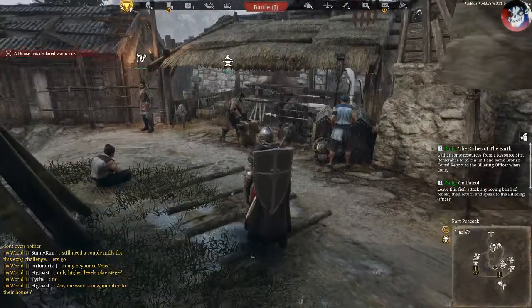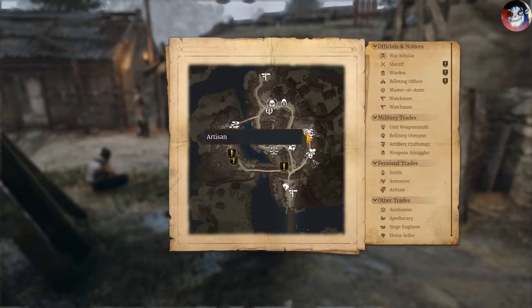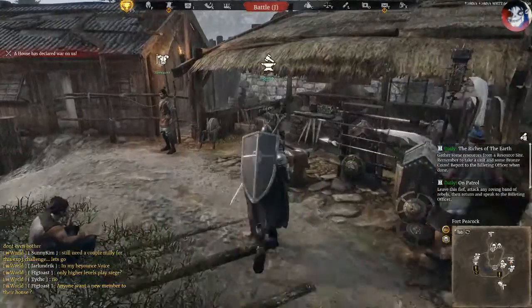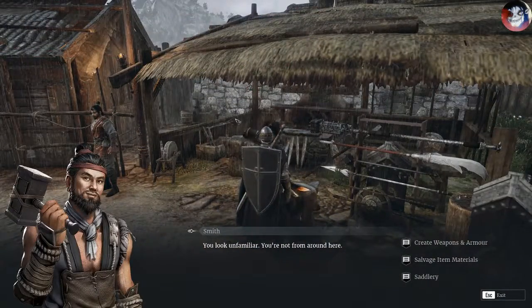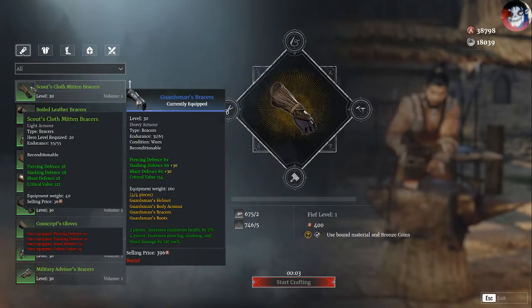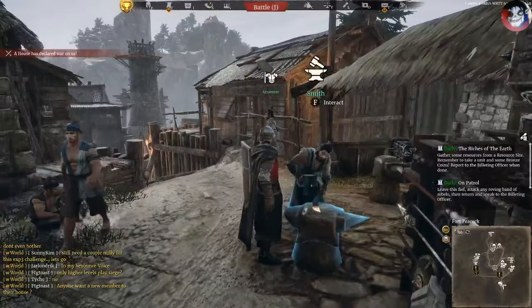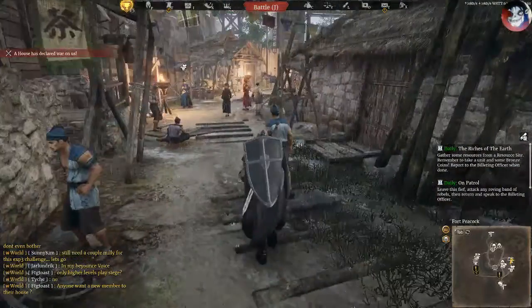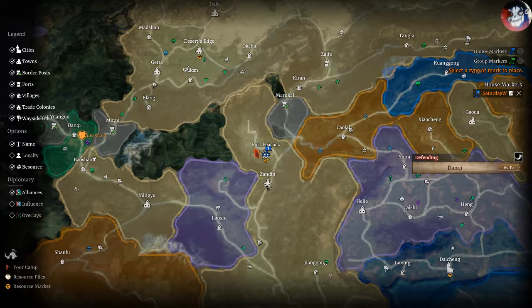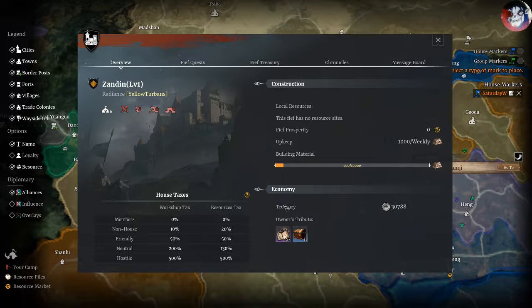Every time someone goes inside that fief that you own and they use the craftsman — say someone came up and used the fief Smith here to create something and had to pay — your tax percentage will go into the silver that is held by the fief itself. You can see the treasury here.